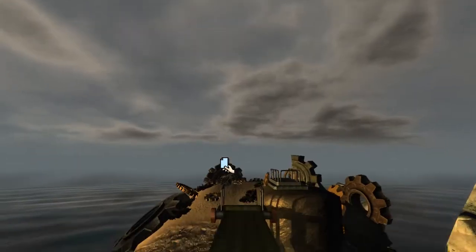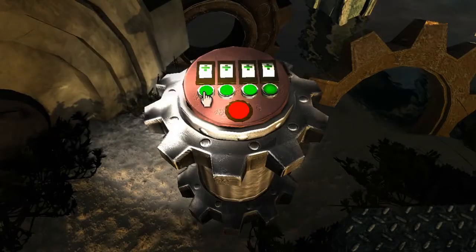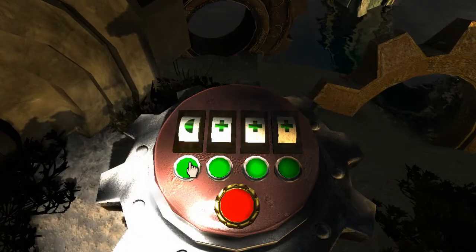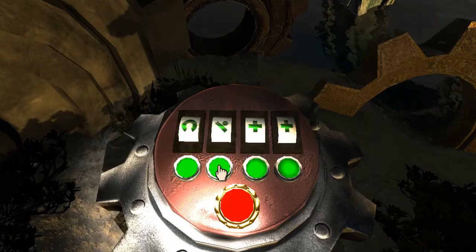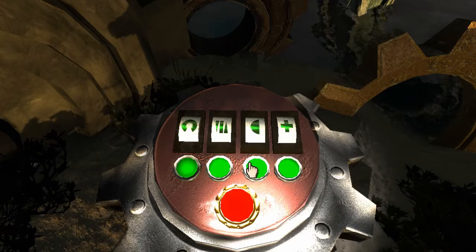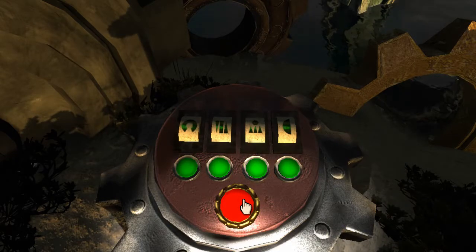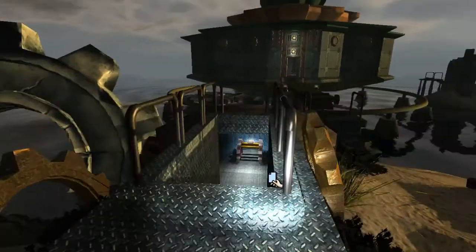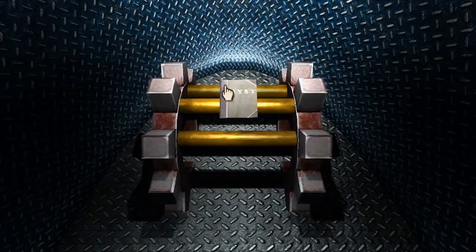Awesome, back here. Let's input the code. It's another Myst book! Turned off our flashlight and we can see it now.